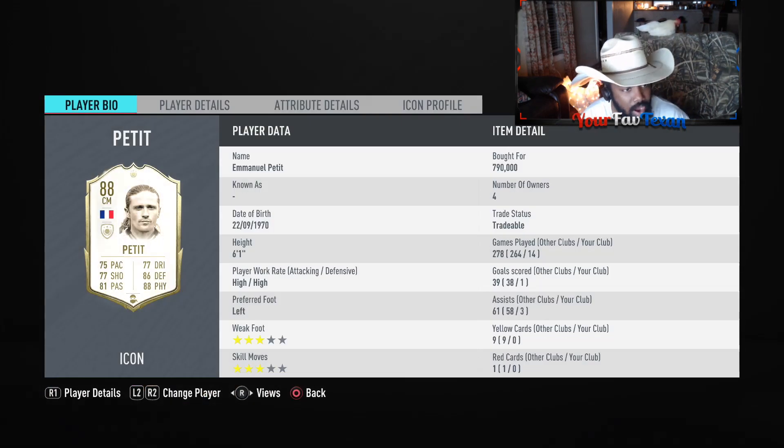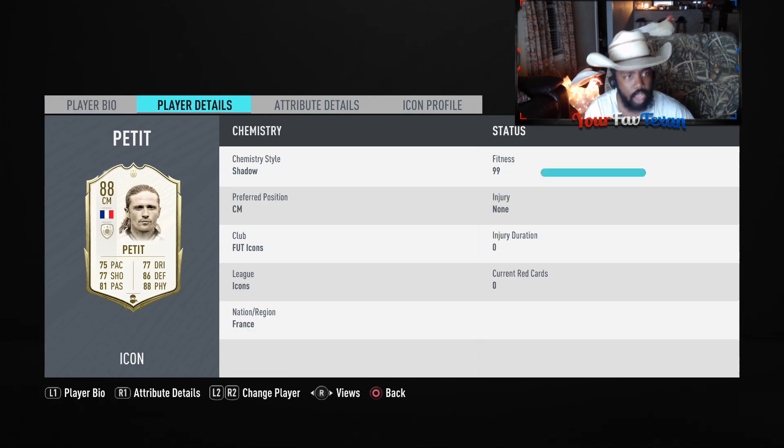Emmanuel Petit — back to him. Six foot one, high work rates, left footer with a three-star combo. 91 stamina is fantastic for somebody who plays in the central mid position. 87 strength, 92 aggression — fantastic, and that aggression is so important, especially at CDM. Slide tackle 85, standing tackle 89, interception 91 — unbelievable. Agility 77, balance 72, 85 reactions, 84 ball control, 90 composure. 89 short pass, 83 long pass, 88 long shots, 87 shot power. And 75 pace overall.